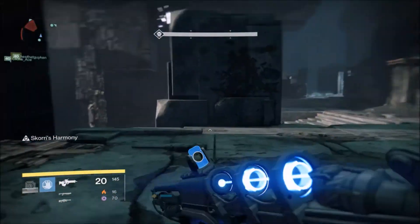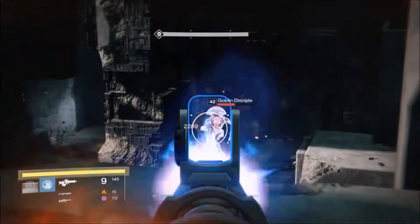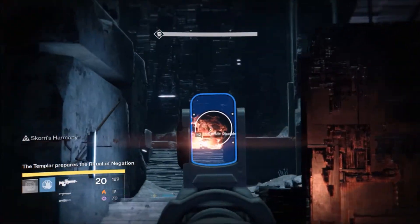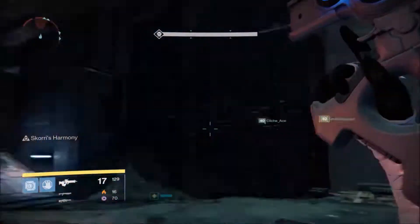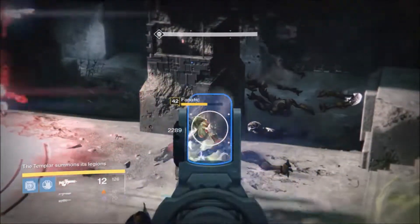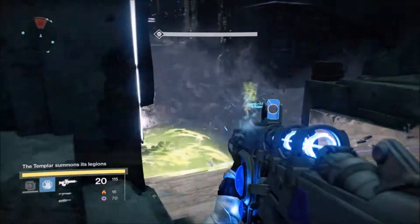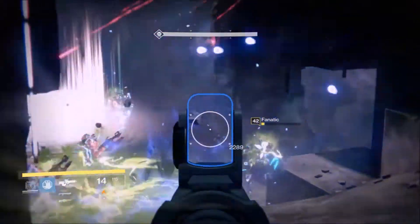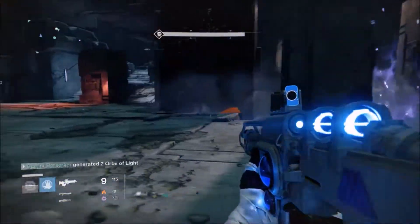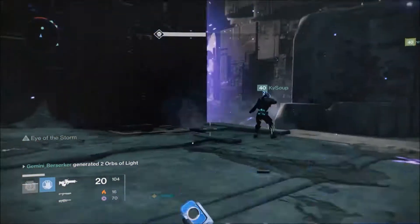Use this time to get ammo back and build your supers. Discuss with your teammates who wants to take the left conflux, who's going to take right, who's going to take middle. Be careful of the fanatics — they're cursed. When you kill them they leave a green pool of residue. You can build your super a lot quicker by generating orbs. If someone has armor based on orbs, they get their health, melee, or super energy back — that's good team play.